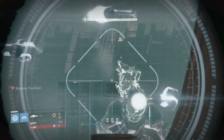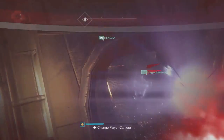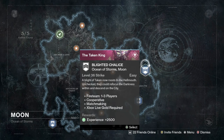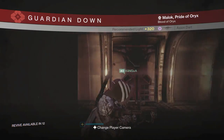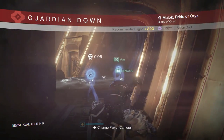Hunter master race — you guys are going to pretend you didn't hear that. So pretty much on how to get this: you're going to want to complete the new Blighted Chase strike mission. You can get it on a normal drop, and from what I've found it drops roughly at 300 light. If you play it on a nightfall or harder difficulty, you are more likely to get a higher loot reward.